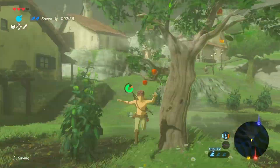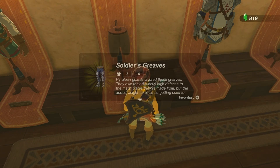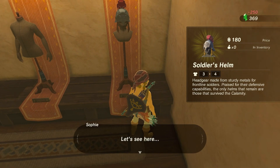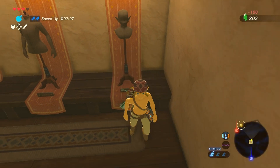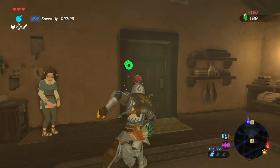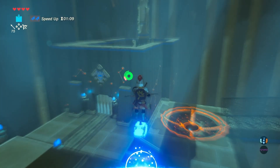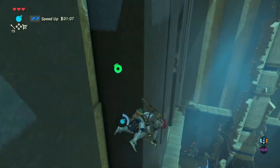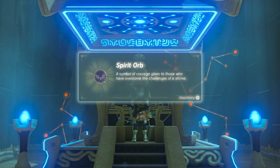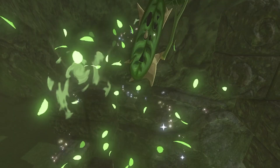Once I made it into Hateno Village, I purchased one of the best defense sets in the whole game, which is the Soldier Set. It has up to 12 defense. Since there was a shrine nearby, I couldn't help myself but get the spirit orb — I literally told myself it's a wind bomb away. So with that completed, I headed out for more Koroks.